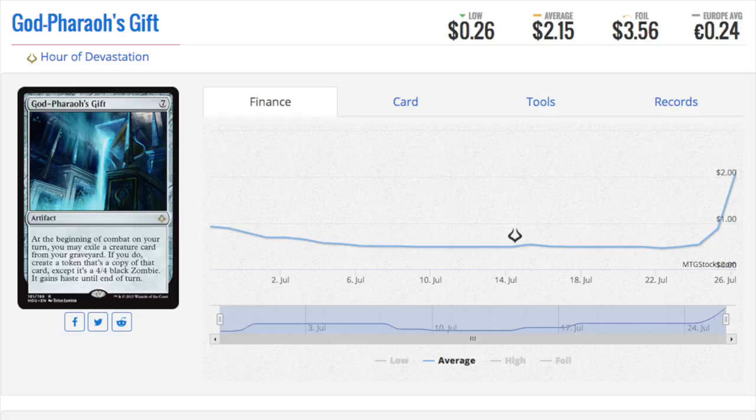Hey guys, today we get to talk about nine cards. Before I begin, I want to say Wizards of the Coast has done a great job showing interest in the Modern and Legacy formats, and also Hour of Devastation, while in my opinion not overtly powerful, has done a good job bringing balance to Standard, including new decks.